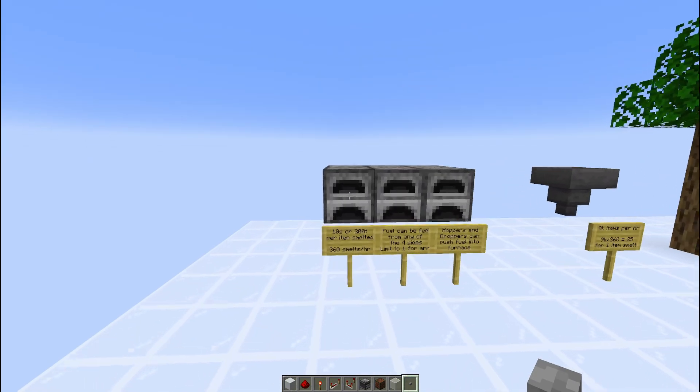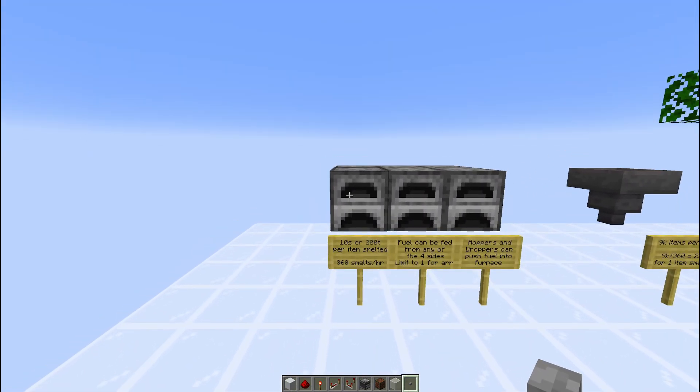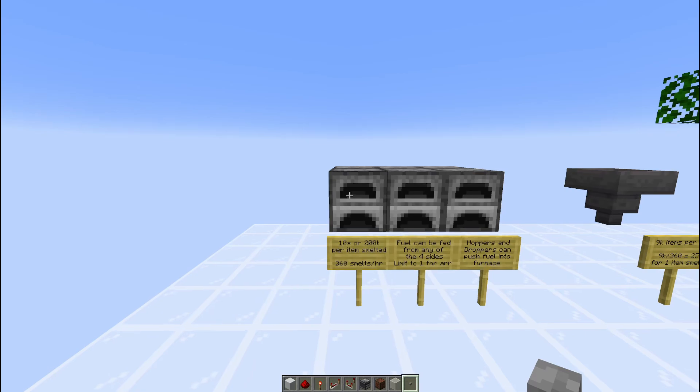Starting from the very beginning, a regular furnace takes 10 seconds to smelt an item, so every hour we can get 360 items smelted. A blast furnace and smoker can do it in half the time but are limited to their respective categories, giving you 5 seconds and 720 items per hour.